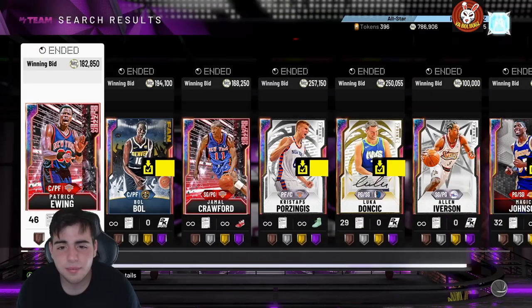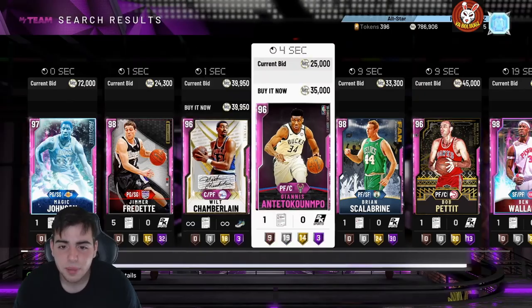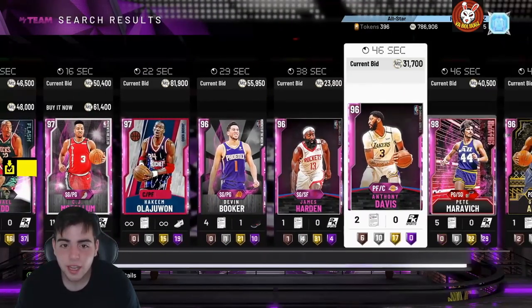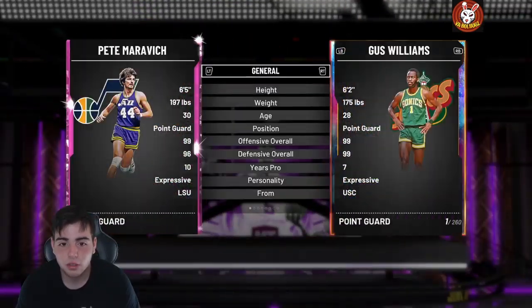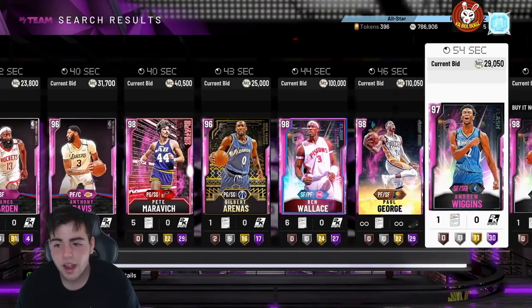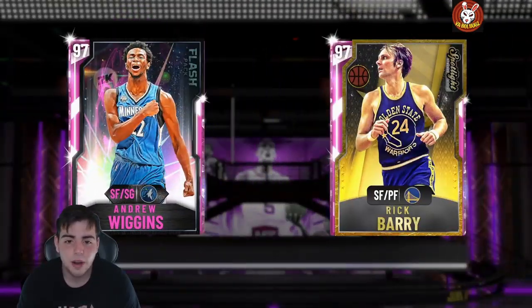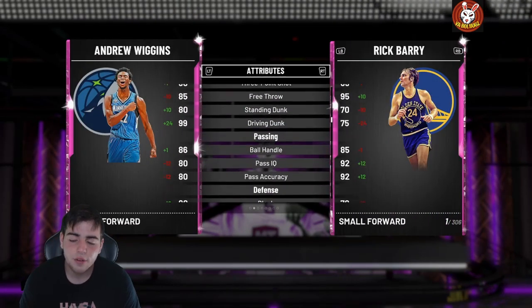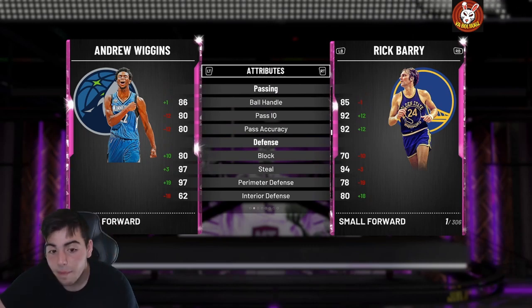Just some tips to wrap up — you really don't need opals. These cheap pink diamonds and diamonds are solid. I've versed really good players who ball out with pink diamonds. Pete Maravich is great too. The point of this video is showing you how close the stats are between pink diamonds and opals — it's really not that big of a difference. Hope you guys enjoyed, have a good one, peace.